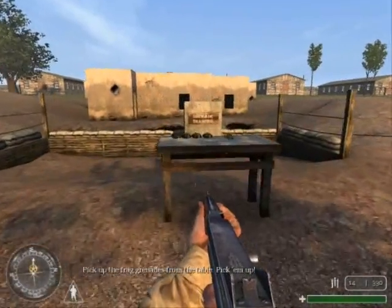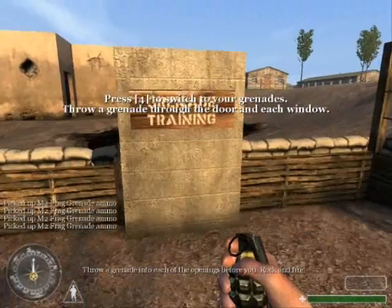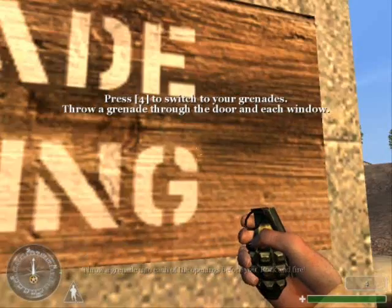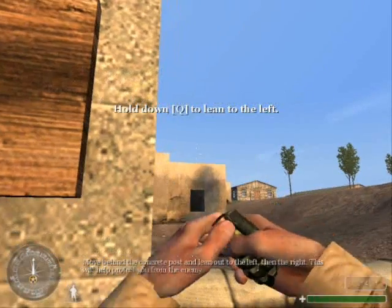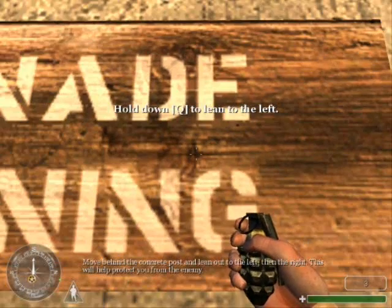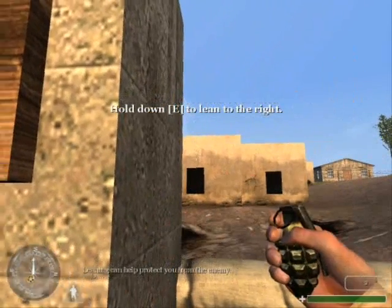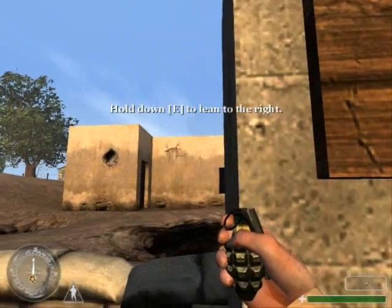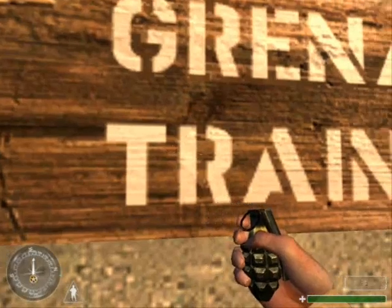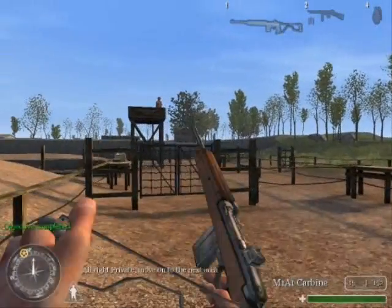Pick up the frag grenades from the table. Throw a grenade into each of the openings before you. Rock and fire! Move behind the concrete post and lean out to the left, then the right — this way to protect you from the enemy. All right, Private, move on to the next area.